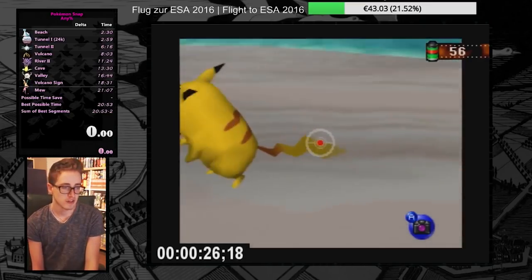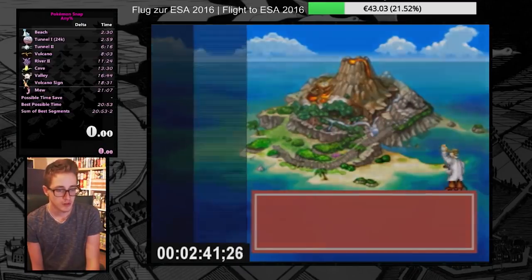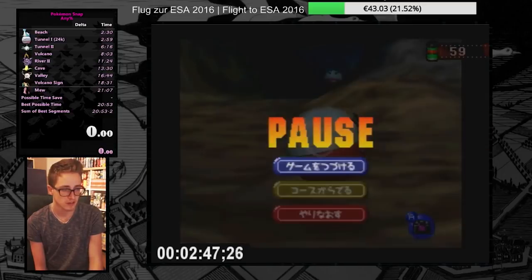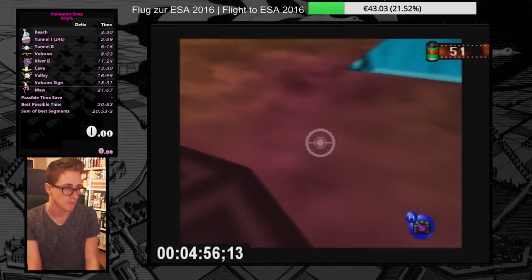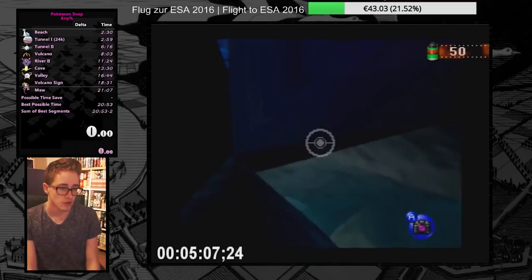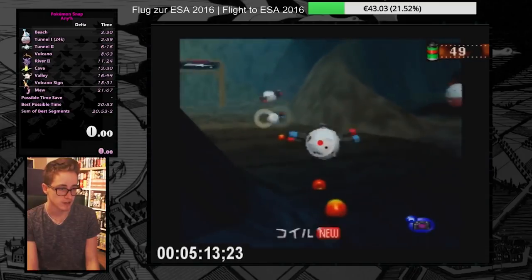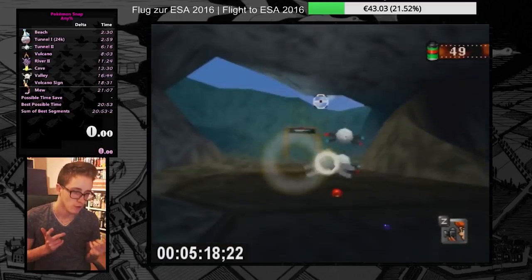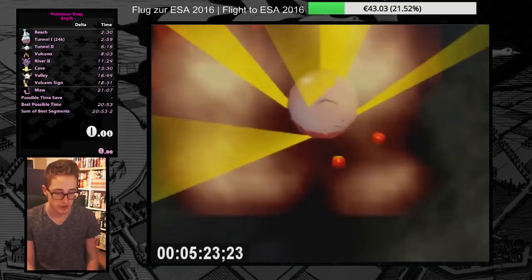Drogi takes a picture of Pikachu in Beach, which means he doesn't have to take a picture of Pikachu in Tunnel. Additionally, by optimizing his points in Beach, he can take a picture of Electrode much further away than either Toast or Kuo. Later on in Tunnel, he takes an earlier picture of Diglett, which costs him some points, to get a better picture of Dugtrio, which more than makes up for it. At the end of Tunnel, Drogi throws an apple at Electrode before the Magnemites have formed into Magneton, giving enough time for the Magnemites to merge and get a picture before the cutscene starts.